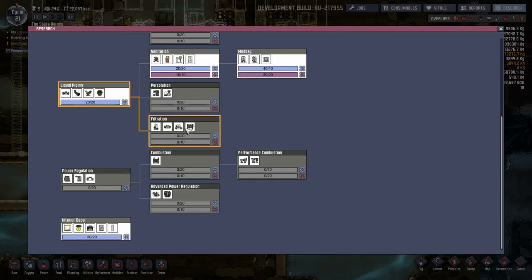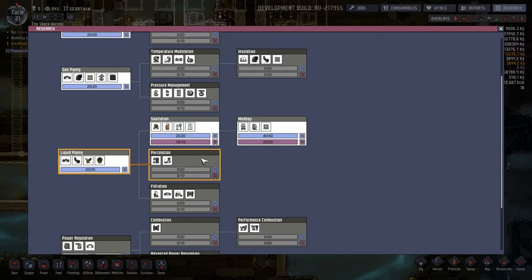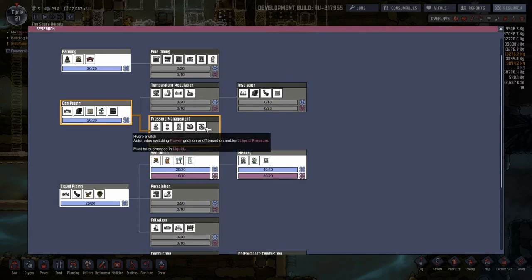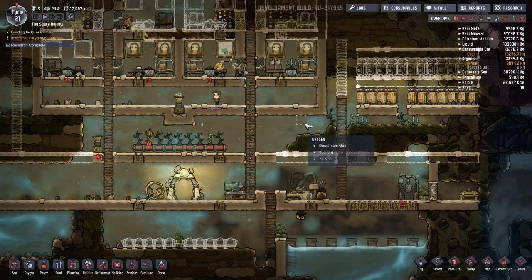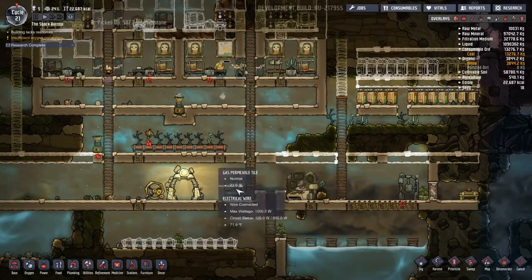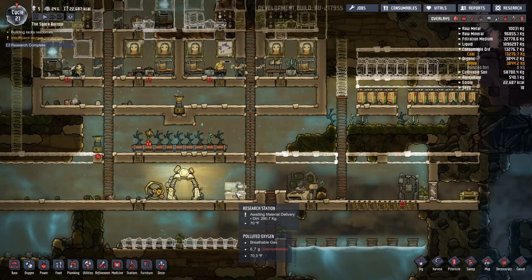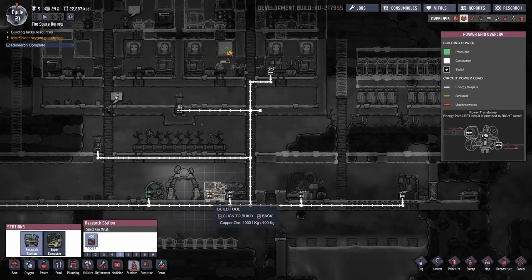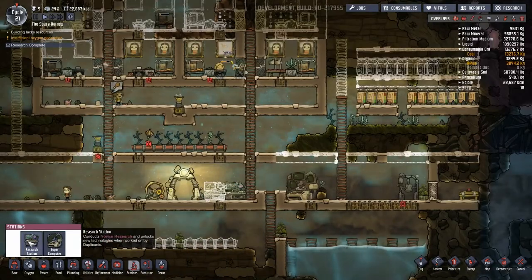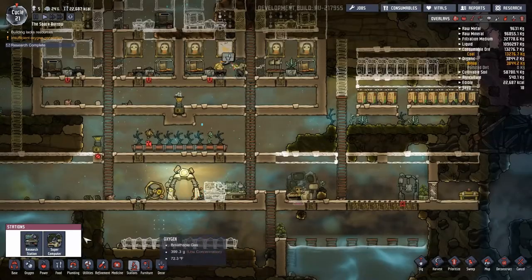Air scrubber and electrolyzer — everything is important in one way or another. Let's just get the basic done real quick. It just takes one dupe off the line to work just this guy, so we might even consider putting in one more research station. We've got more than one available to run it. Let's put in the second research station — the elementary one — and we'll put in the wiring, then reset both.